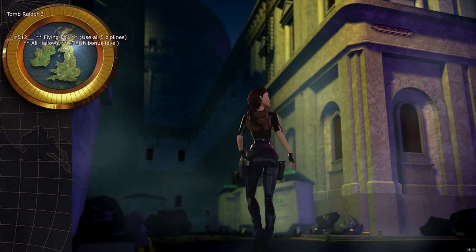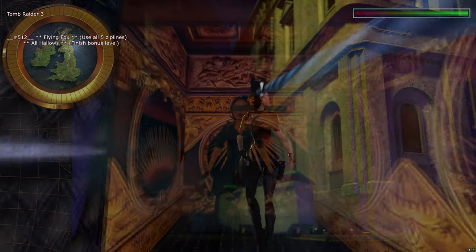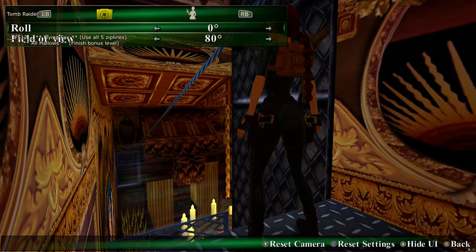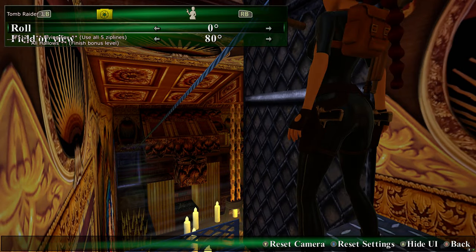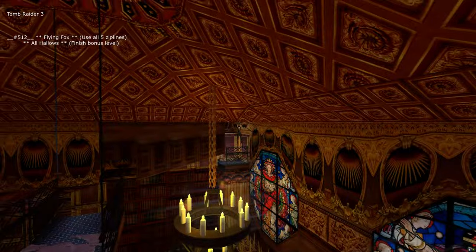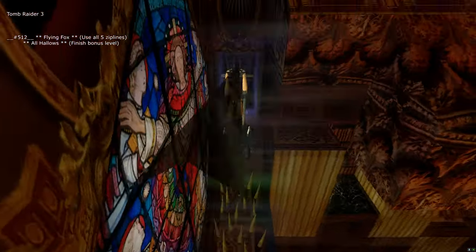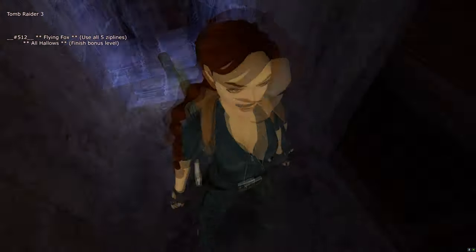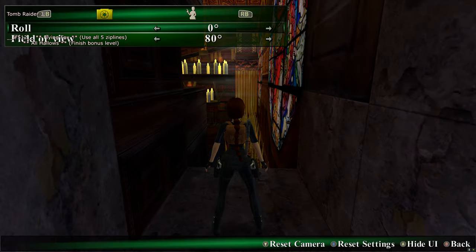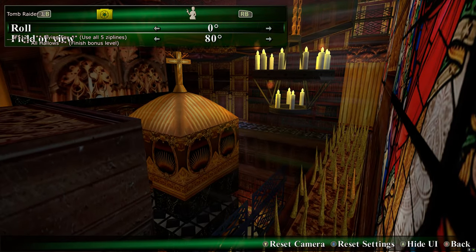Next is slot 512 — 'Flying Fox' trophy for using all five zip lines. I'm stood at the zip line already — just use it. Make sure you let go before the end so you don't go off the edge. There is also a trophy for All Hallows (finish the bonus level) but I didn't have any more save slots for it.